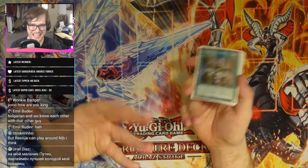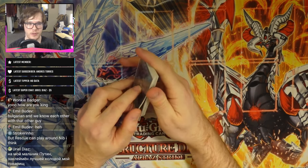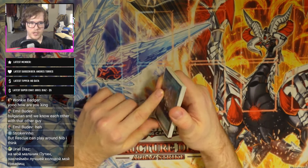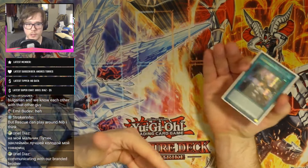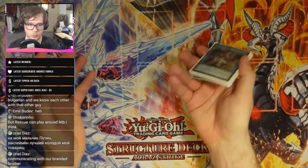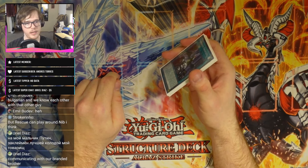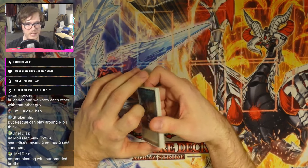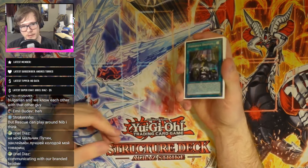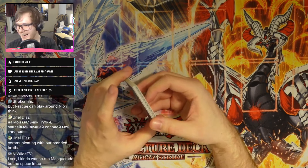Nibiru is quite good going first as well — it's really versatile in that sense. Going first you can use it as a fail-safe if they play into your board after you've exhausted your effects, then you can go end-phase Albion and crack it back and win. Rescue-ACE isn't always able to make the omni-negate under five summons anyway, so you Nibiru at the very last possible scenario.